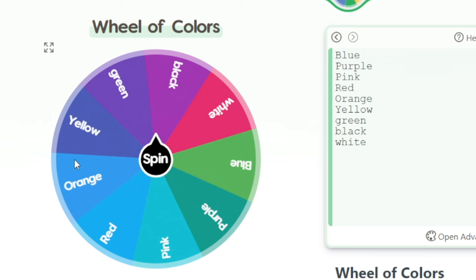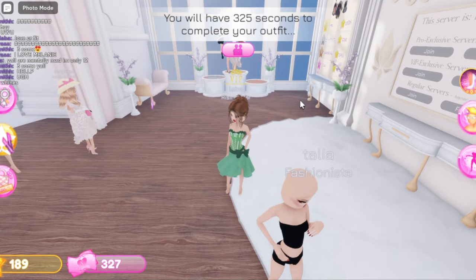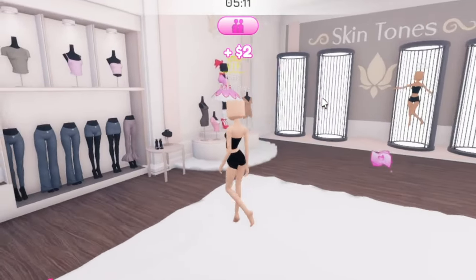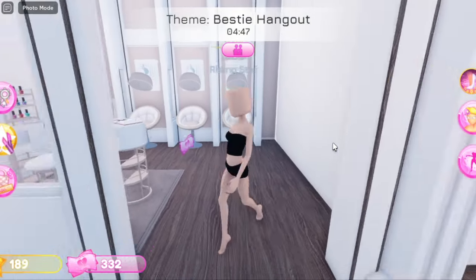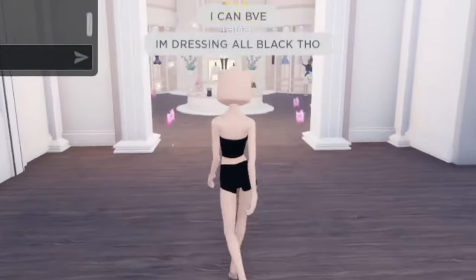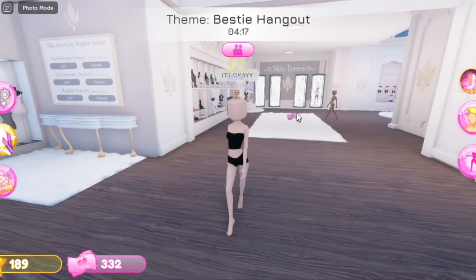Let's go ahead and spin again. I got black! The next theme is bestie hangout and I got the color black. I want to duo with someone but they probably won't even match because I'm gonna be all black. Someone said they'd be my partner — okay, I'm gonna be your partner. I'm dressing all black though. She said it's okay — accept it, let's go. I have a partner!